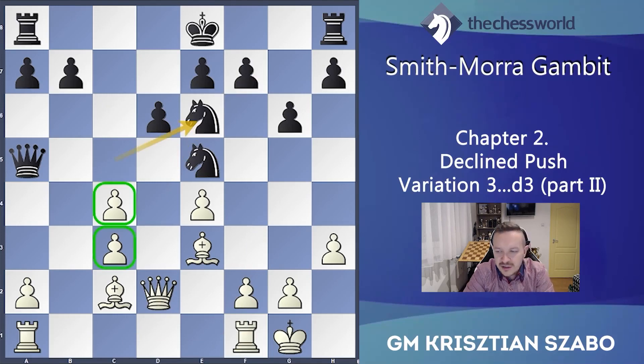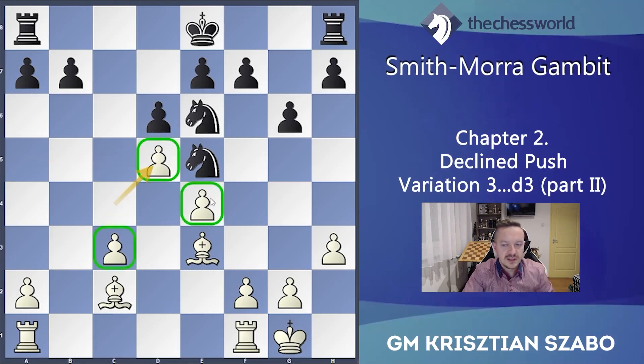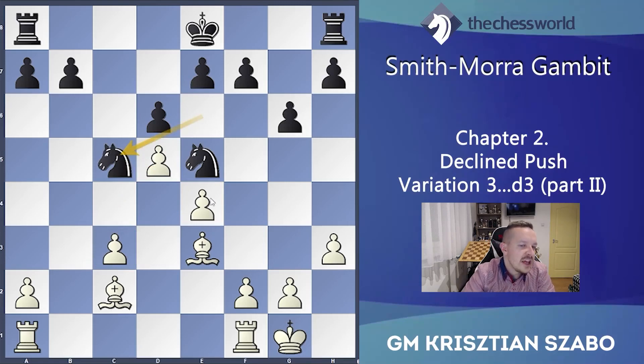White is happy to exchange and change the structure — that's why we exchange the queens. For example Qxd5 cxd5 is just a favor for him: Nc5, Nc5 because now the pawn structure is suddenly good. Nc5 and we have several options. It's a bit surprising: the following move Bxc5 immediately.